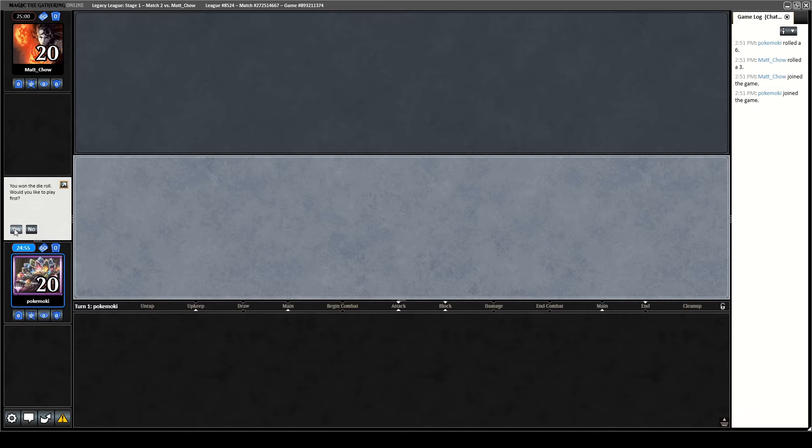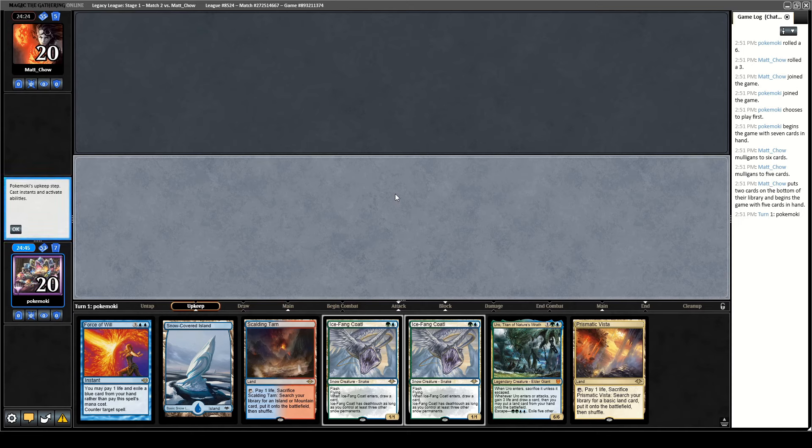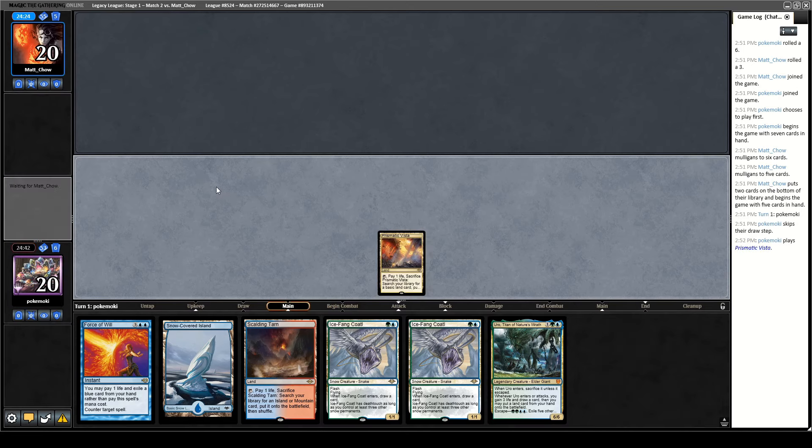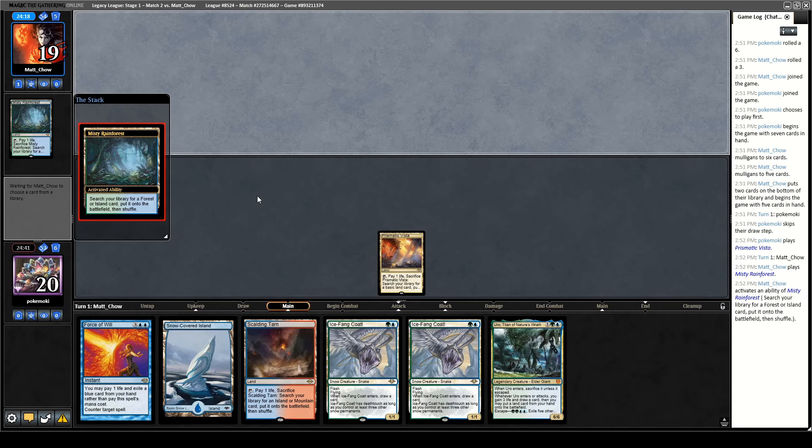Alright, here for round two — we are on the play. This hand seems pretty solid: turn-two Ice-Fang Coatl, basics set up nicely. Just one quick note about the last match — you could argue I'm supposed to escape Uro first before playing Blood Moon. The problem is they just Kozilek's Command and exile Uro from the graveyard anyway, so it really wouldn't matter. The game plays out almost the same way. I don't think I had any lines there. I don't think this deck has a good Eldrazi matchup — it's one of the best decks in the format. It got a lot of cards from Modern Horizons 3, that's the reason.